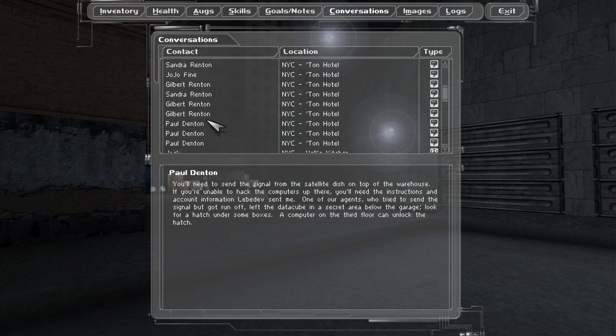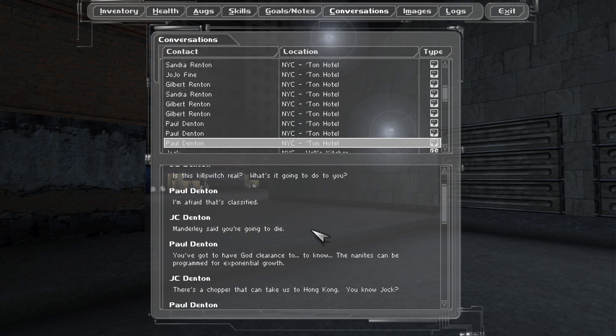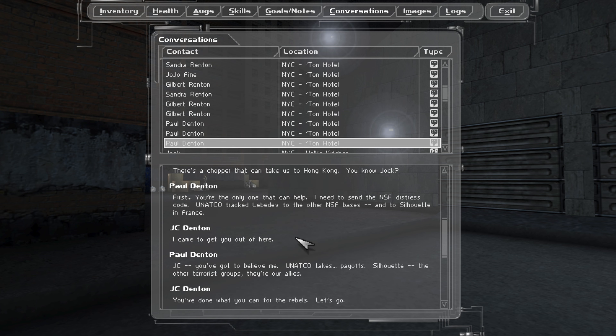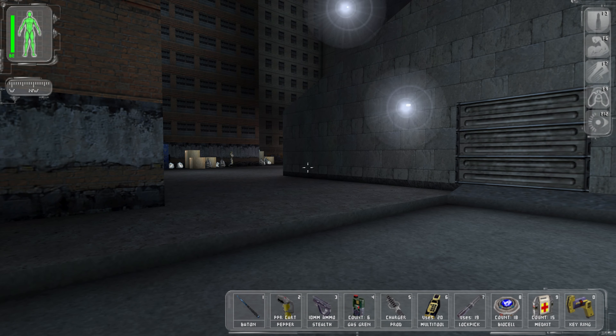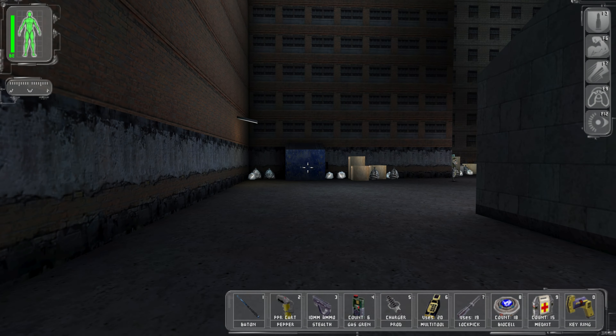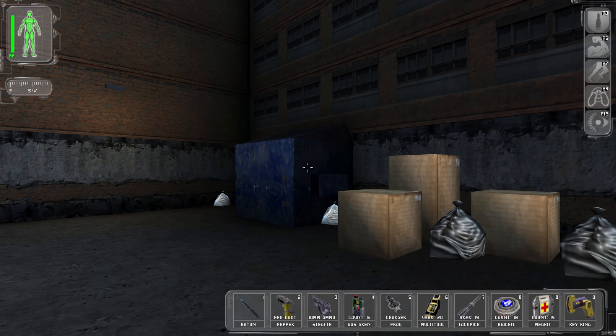I'm going back to review my conversation with Paul. He told me that in the NSF headquarters basement, protected by booby traps, a data cube sits on a table - his report to the militia leaders. We're going down to the basement anyway even though I don't necessarily need the password, because I want that proof - I want that evidence.